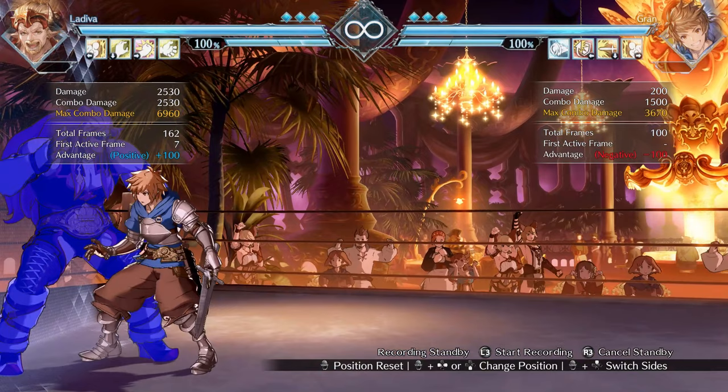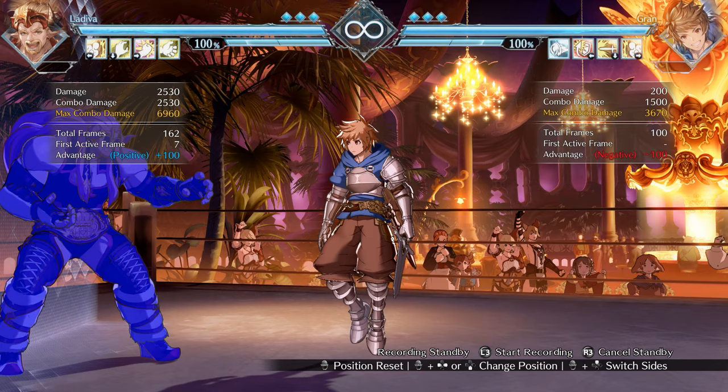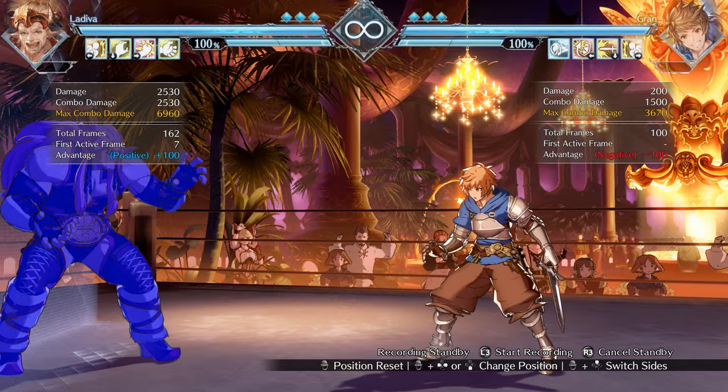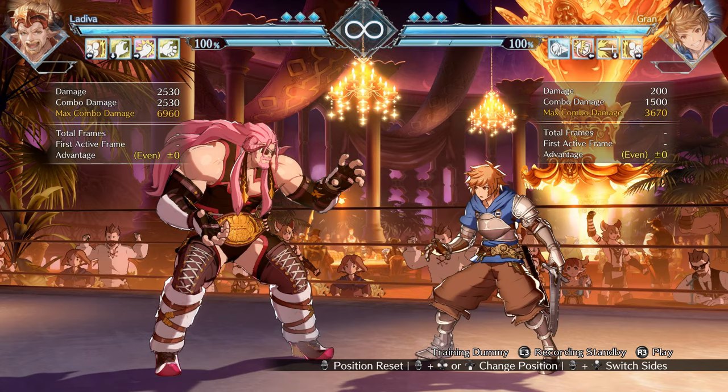This is important to understand because some safe jumps work better against slower DPs than faster ones, so it's very important to know which frame DPs your opponent has. For the safe jumps I'm going to show you here, I will signify if they're good against frame 9 DPs, frame 11 DPs, or supers. As a general note: if a safe jump works on a frame 11 DP, it's going to work on a super too, because supers tend to be slower than frame 11. The first safe jump I want to talk about is the main mid-screen one, and this one works against supers and frame 11 DPs.